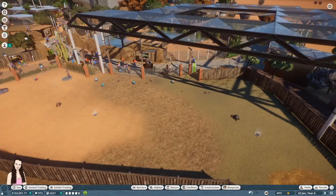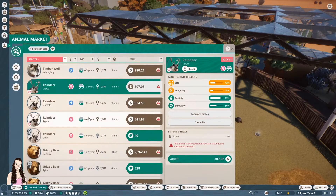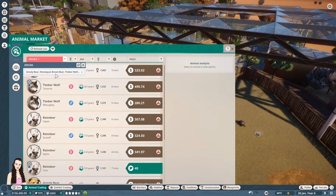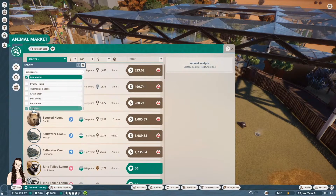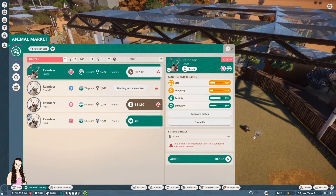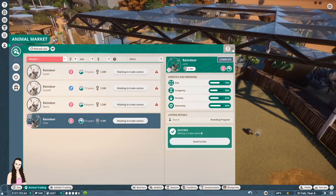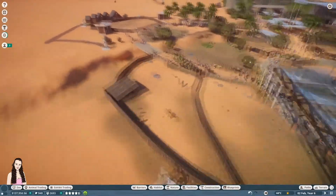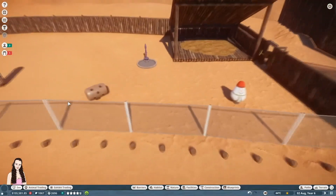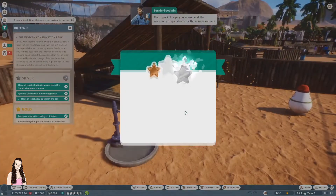I'm gonna build a reindeer habitat. I have one girl so we need a boy. Let's go to any species — reindeer — just so I can clear it. We need a boy so we'll adopt a boy, and then we will buy the rest of the girls. Great, so now we should have a herd and I'll build another habitat up here. And here comes our reindeer — good work! Yay, silver.